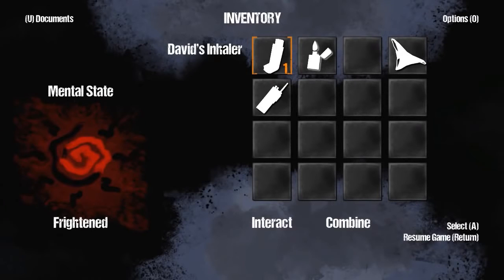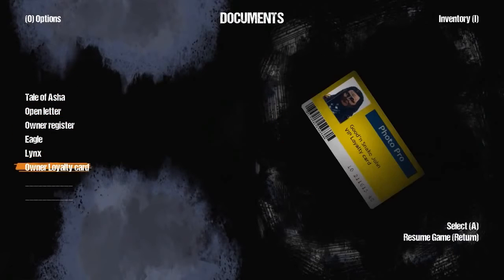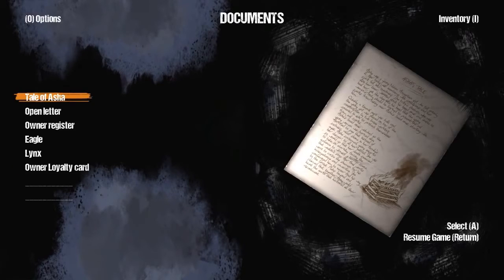Can't really read it. Let me look at the inventory. Documents. Owner loyalty card? For John Goodensnake. It's a VIP loyalty card at Photo Pro. Okay. That's that apparently. Oh well. Might come in handy at some point. Oh what the hell? Why is there another doll looking out the window there? What the hell?